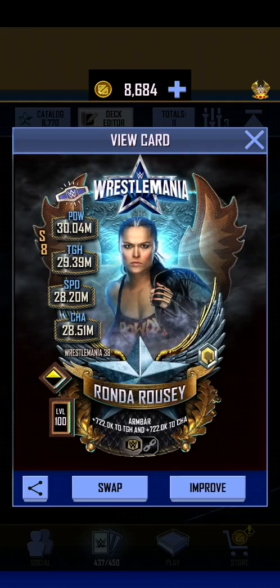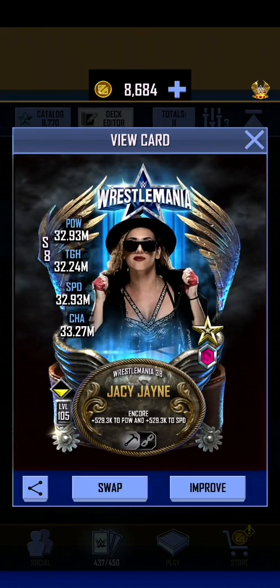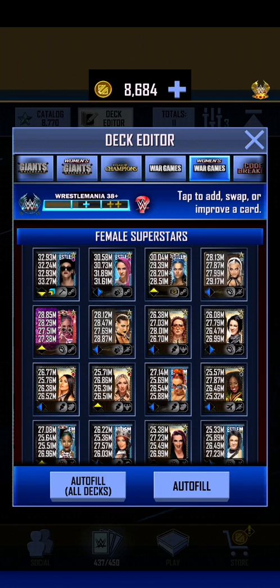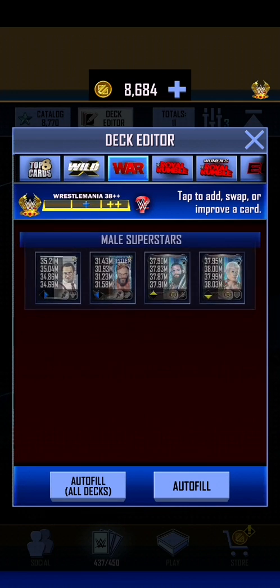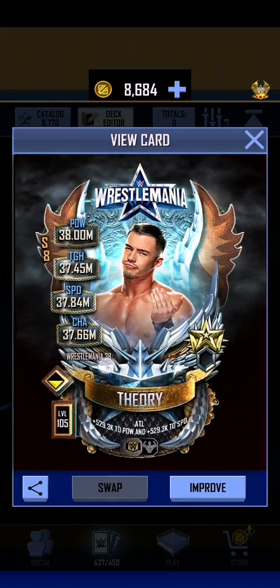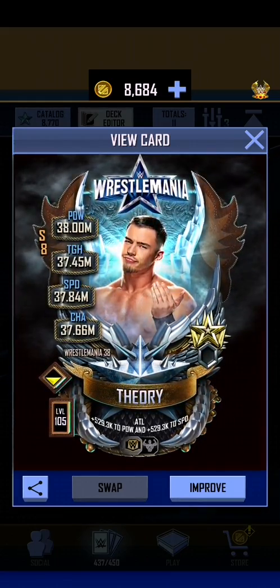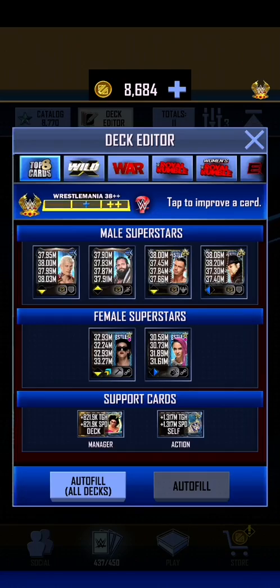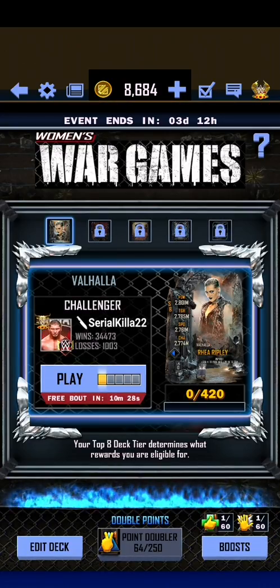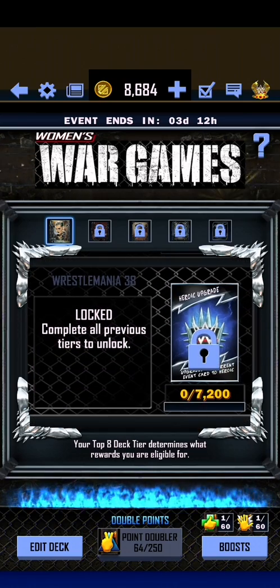That just shows how powerful this Ronda Rousey is. When you get the Pro of her she's going to be stronger than a WrestleMania 38 Pro. And if you can get the Double Heroic Pro, she should be somewhere in the region of 37 million stats, with Toughness being over 38 million — that's what I'd suspect. So there we have it — there's Ronda Rousey. I'm maybe going to continue doing this for a little bit and see if I can go further, but I think I'm going to fall asleep soon. We'll see how long it takes to get the Heroic, and when I do I'll upload a video showing that as well.